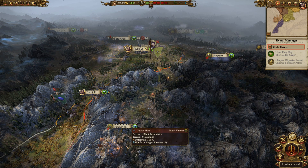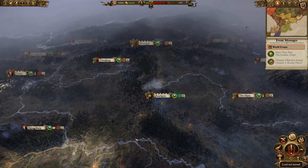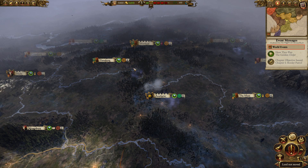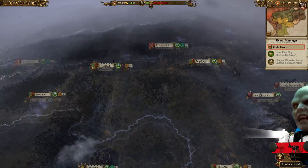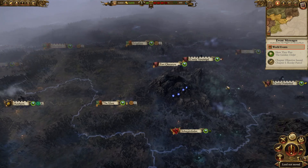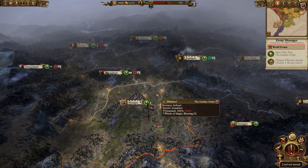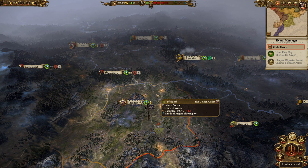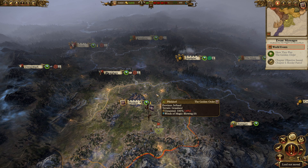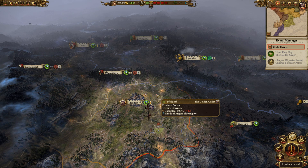That's where the difficulty starts to come in — Imperial Authority starts to absolutely tank because one or more elector counts get wiped out. It's possible for three elector counts to be wiped out by around turn 15. Manfred can roll right over Stirland and Talabecland, and Vlad usually rolls right over Averland. The vampire counts' aggression has been dialed up to 100, and individually they aren't that big a deal, but they'll usually sign an alliance treaty with each other fairly early on. So if you go to war with one, you pretty much have to fight both of them, and they have a lot of armies.